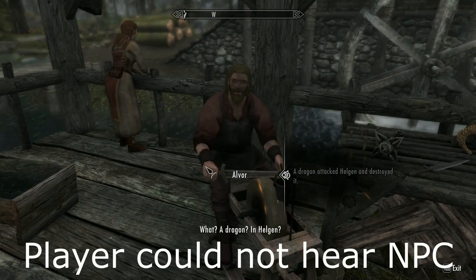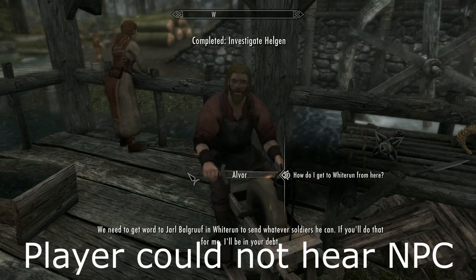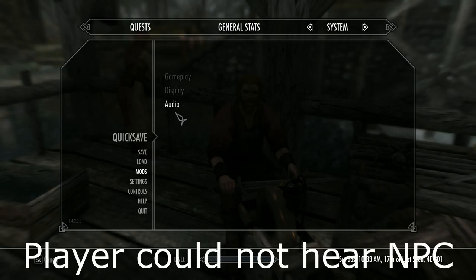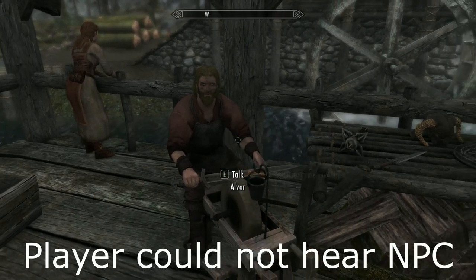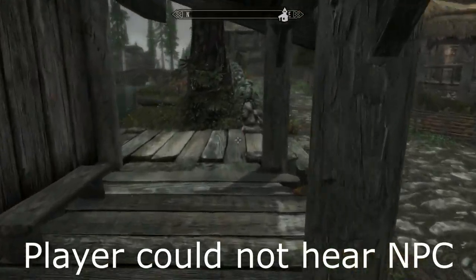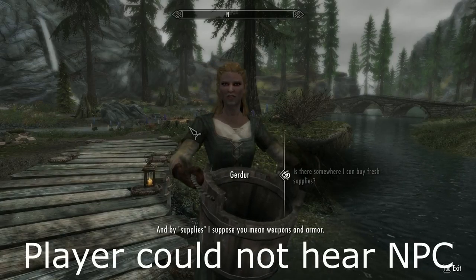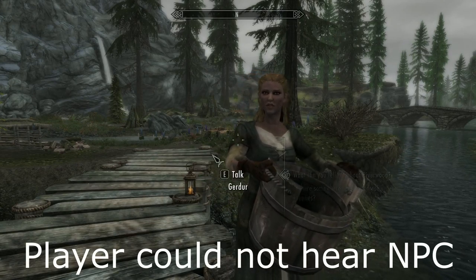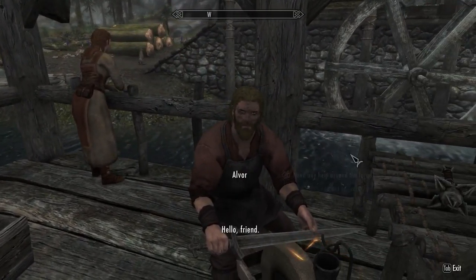Alright, so I think one of the things I want to do here is — a dragon? In Helgen? That explains what I saw earlier. We need to get word to the Jarl. When you get to Whiterun, just keep going up. Let me check my settings here and see — footsteps, magic, voice, ambience. I think this is actually going to be a mod conflict.